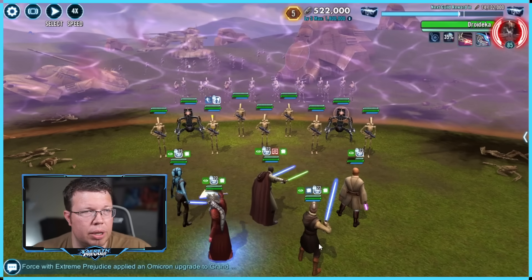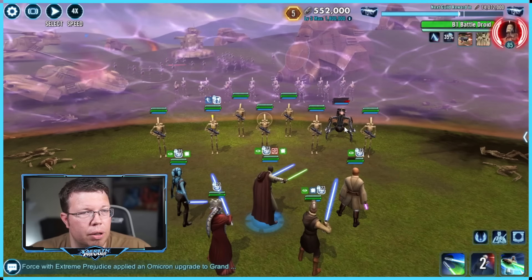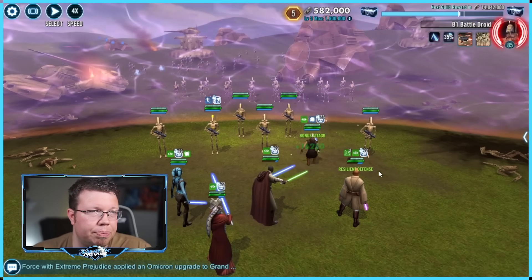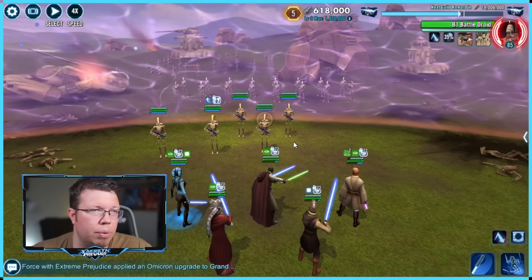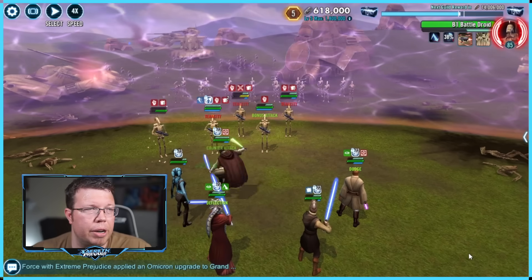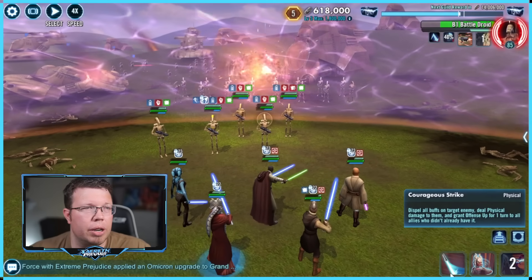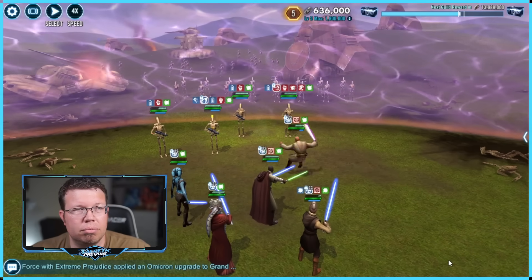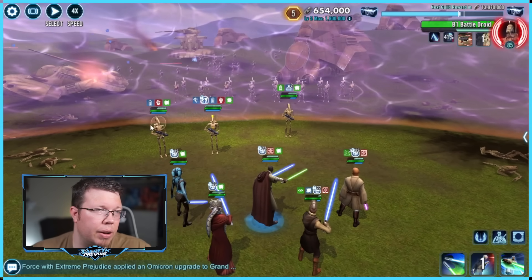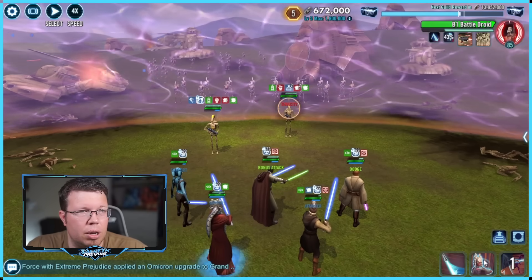Now we've got the first wave with two Droidekas. My Ki-Adi-Mundi can never quite finish off a Droideka — you can see how close we are. I think we can kill a full health one there — yeah okay. Then Keleron Beck can go back and kill that other Droideka. We're targeting B1s that have the most turn meter, so sometimes I'll stop and look at which one recently took a turn. That guy was maxed out with full turn meter — pretty good target.